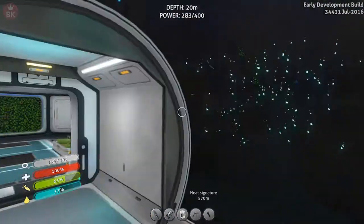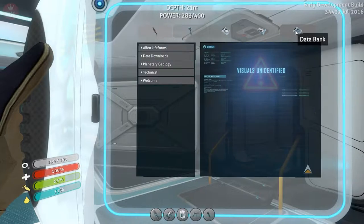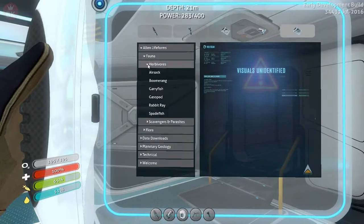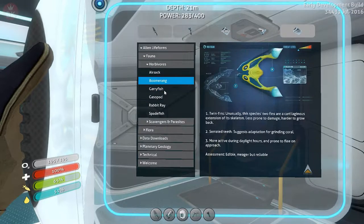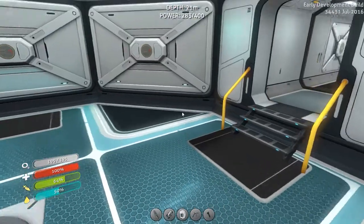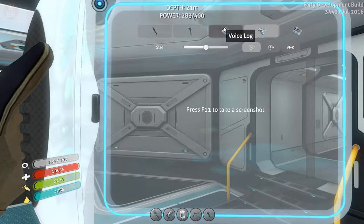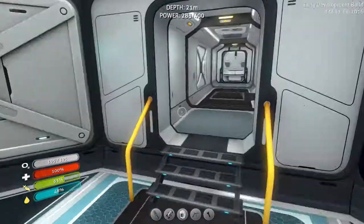We're gonna try to build an aquarium and see if we can get that one specific fish. I wanted to take a look at the data bank — alien life forms, herbivores. I don't really see that specific fish, the shuttle bug. I don't see the specific fish we need to breed. These are the things we still need to find: the Cyclops parts are quite hard to find. If we go to the Aurora, I think we might find a couple of things. The Cyclops bridge still needs to be done and the Seamoth modification station.